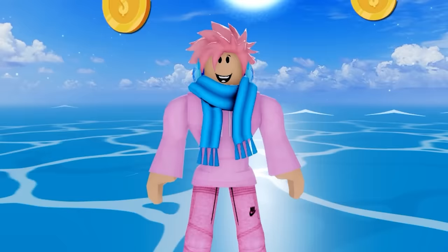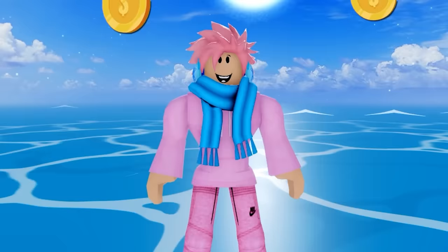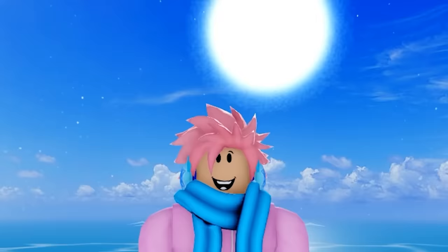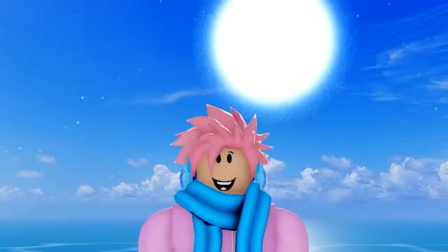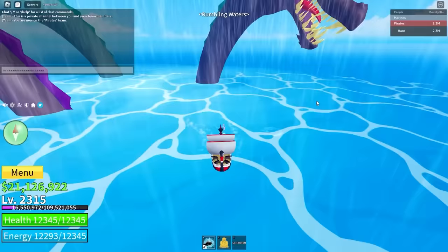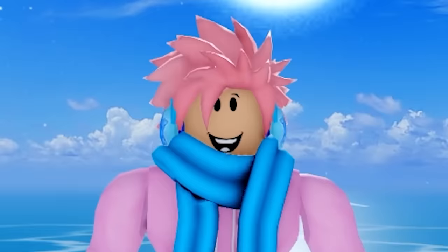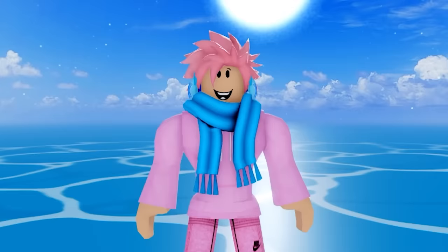Sea beast hunting is a really good way to get your hands on a lot of money. Every sea beast you kill gives you from 60,000 to 250,000 belly, and these amounts double with double XP, increasing the maximum to 500,000 belly. There are two types of sea beast events — one where only one sea beast spawns, and a sea beast storm where three spawn. If you kill all three yourself, you can end up getting 1.5 million belly, though that's unlikely unless you're a pro player.